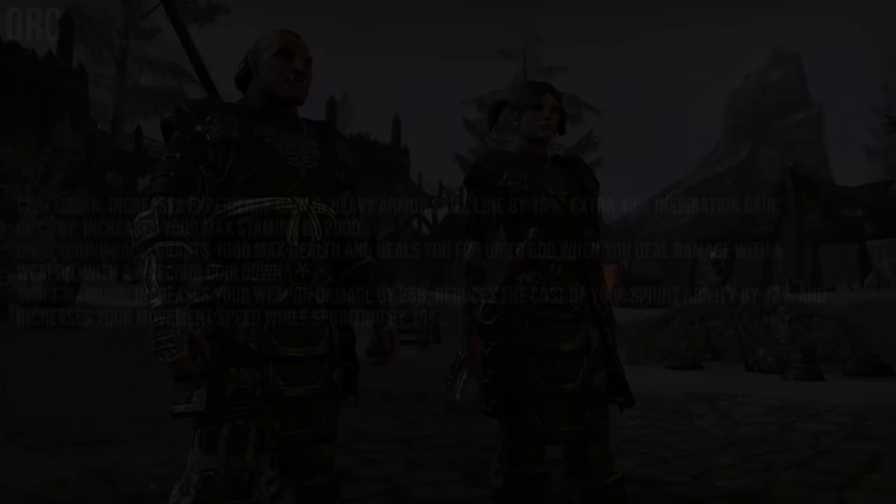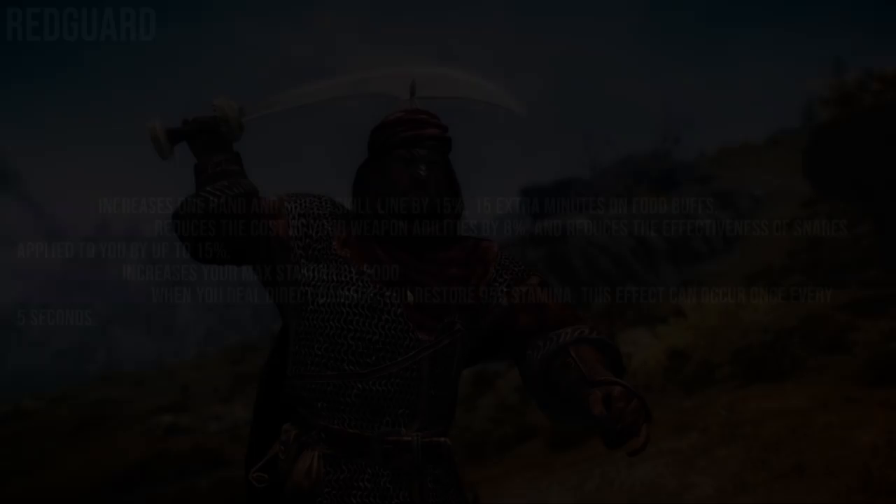For Orcs, the first passive increases Heavy Armor skill line XP by 15 and grants 10% inspiration gain. Brawny increases max Stamina by 2000. Unflinching Rage grants 1000 max health and heals you for up to 600 when you deal weapon damage, with a 4 second cooldown. Swift Warrior increases weapon damage by 258, reduces sprint cost by 12%, and increases movement speed while sprinting by 10%.